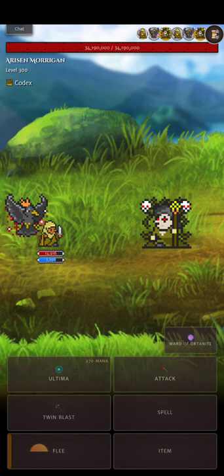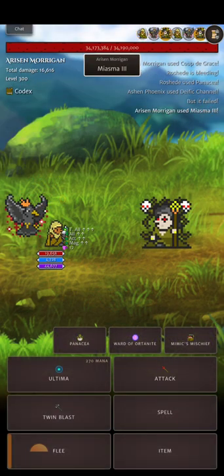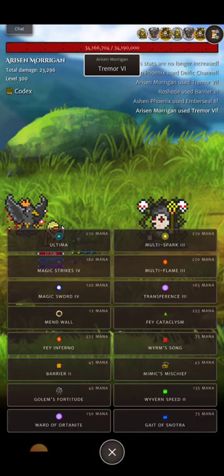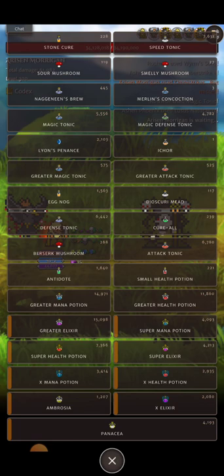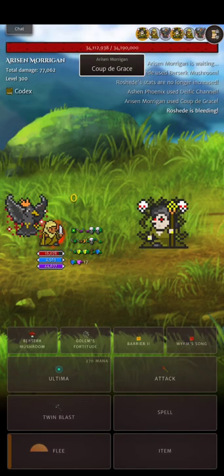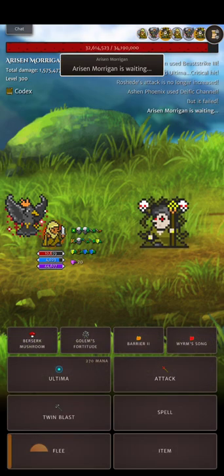I'm going to be using smelly mushroom and normal berserk mushroom. So this is how I buff up: I do Mimics Mischief, so if I get a double down I can follow it up with the smelly mushroom, and then after the smelly mushroom I do the panacea. By this point I'm pretty much halfway buffed. I put in some defensive buffs because I do want to survive, but I find the defensive buffs aren't that necessary unless you're planning to do the entire 100% run. Usually I don't use Worm Song, then I just start Ultima. I can't use Fey Inferno here because that's just too many turns, and if I get burned I take even more damage.